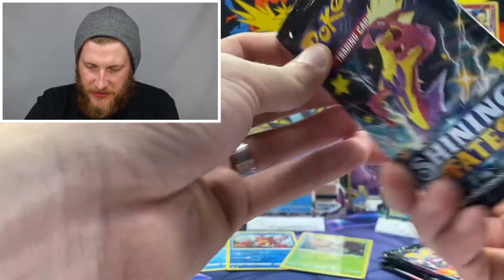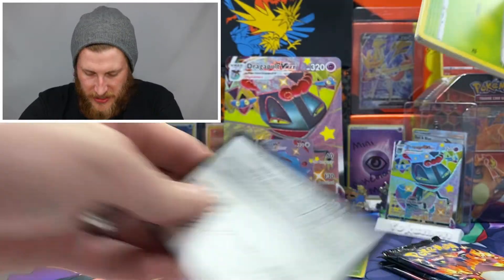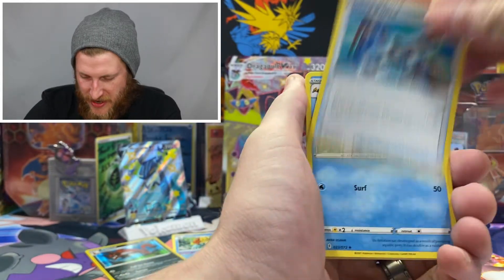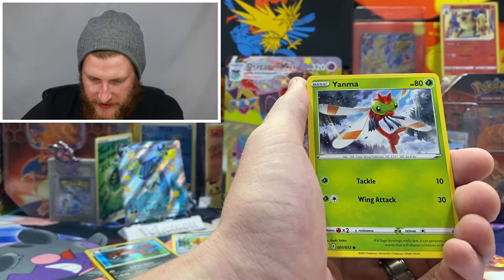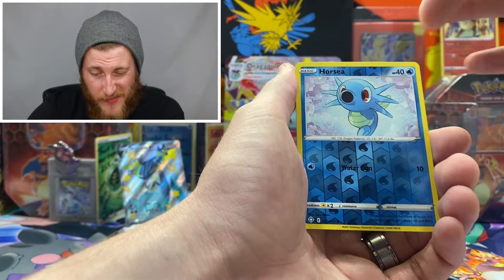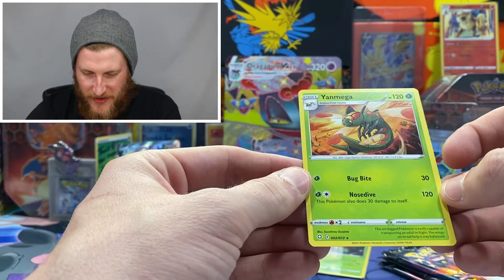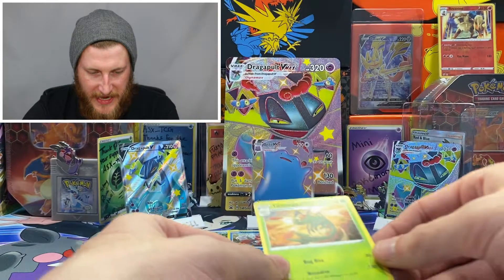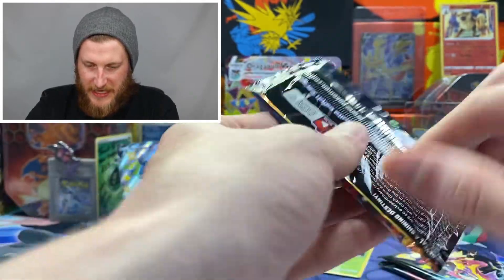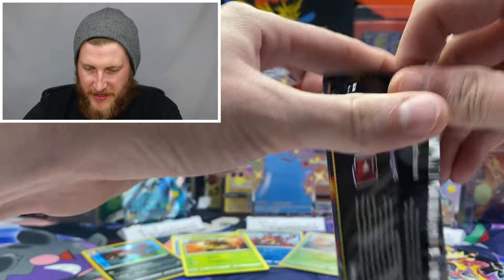We are on our fourth pack, another Toxtricity pack, and then we'll get into another Charizard pack. We got a grass energy, Rusted Sword, Floatzle, Luxio, Gossifleur, Yanma, Snom, Copperajah, Grookey — a reverse Horsea, so no points there — and a Yanmega non-holo. That's okay, we got another 120 added to both the HP and attack columns. Not too bad.